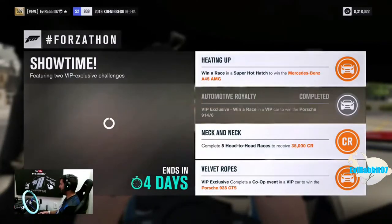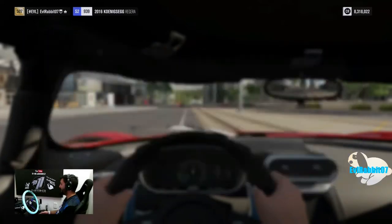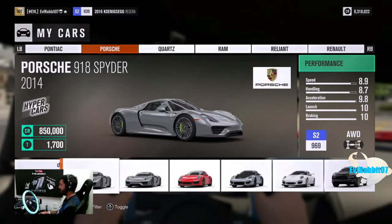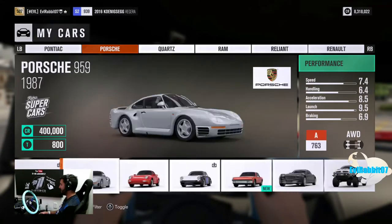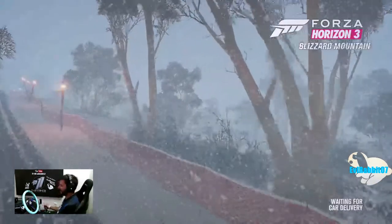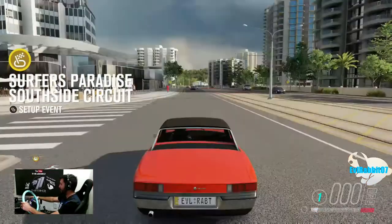Looking at the remaining challenges: win a race in a super hot hatch, Mercedes-Benz 45 AMG — don't really need that. I am interested in the 928 GTS though, so I may have to get online. There's that beautiful Flying Lizard 911. And here she is — the 1970 Porsche 914/6! We're gonna drive it. It's definitely probably not gonna do a lot — it's very underpowered from the get-go and it's boxy.